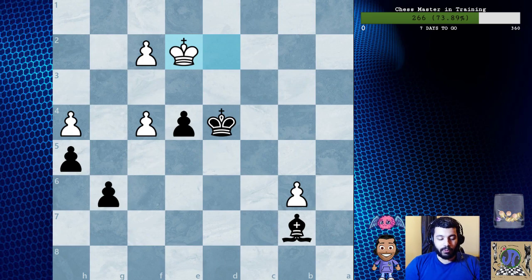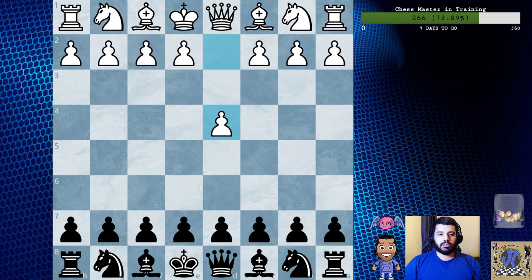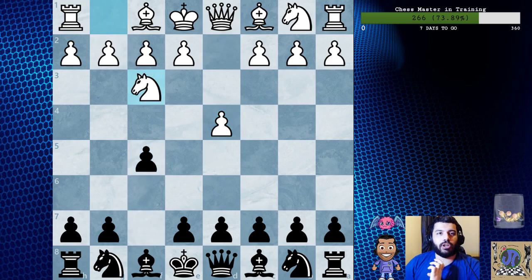This is from 'Win with the Stonewall' — it's been a very instructive book so far, I really recommend it, and the link will be down below. Now that we've looked at this game, let's try to take something away. Whenever I'm studying a game or an opening, I take a game, look through it, enjoy it, see what they played, then go move by move and try to understand why things happened — coming up with not specific lines, but specific ideas.